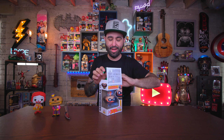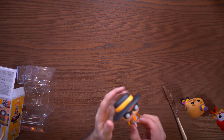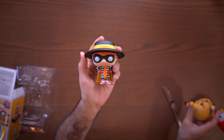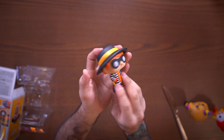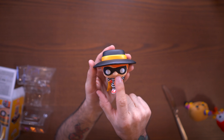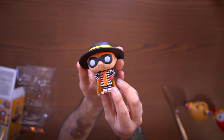Next up we have Hamburglar — this dude is the OG. He came right out of the box super easy. Here he is next to Mayor McCheese — he is a little bit shorter. Hamburglar's looking pretty cute with his polka-dot tie, his cape, his big spy-versus-spy hat, his little face mask, and two little teeth — just two little teeth.